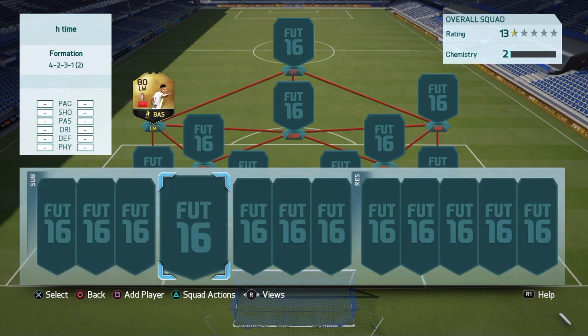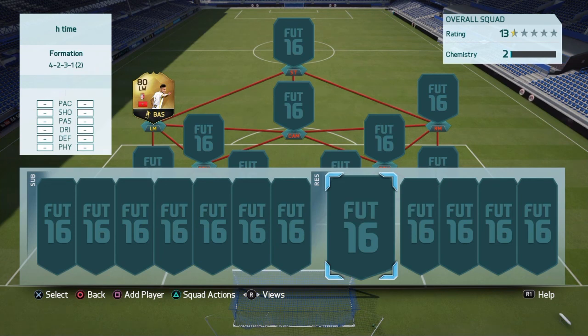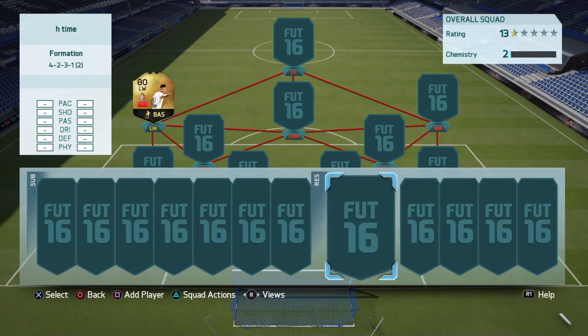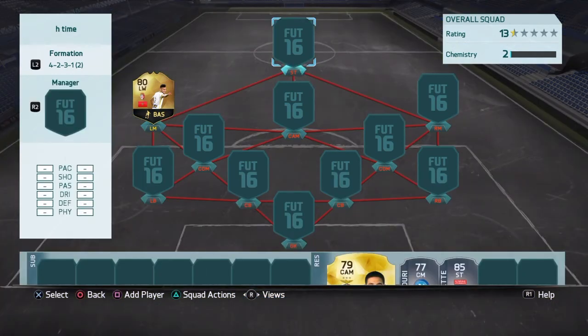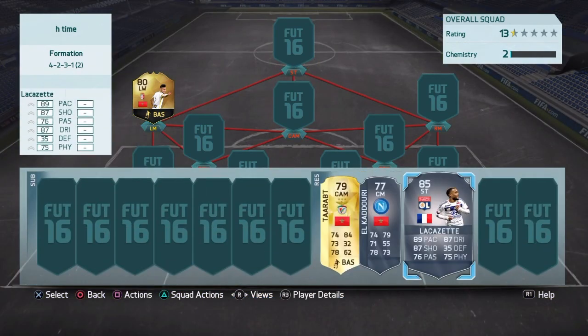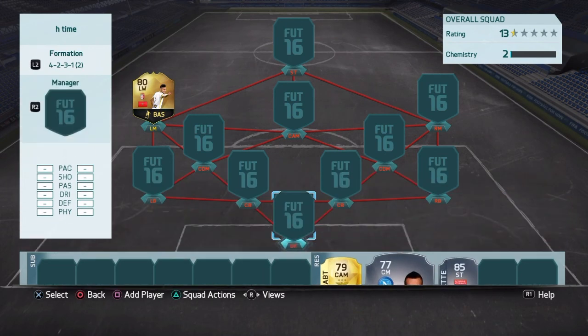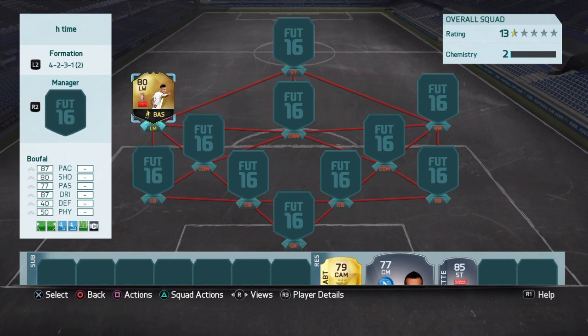Before we start building the team, we're going to put down three players into our reserves — players we think the other person is going to use. If we get them right, we get to put bronzes into their team. Once we put down the three players, we'll join you back. We've chosen our three players and now I've got a three-minute timer — we have to get three leagues into this team, which is going to be pretty hard considering he's from Morocco.